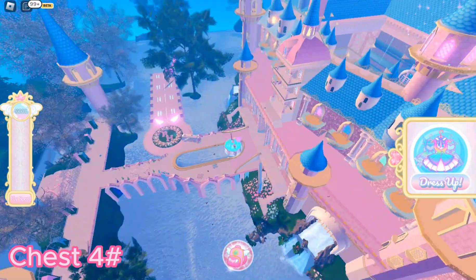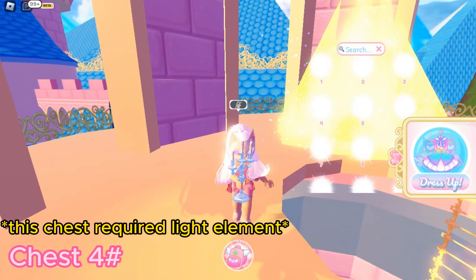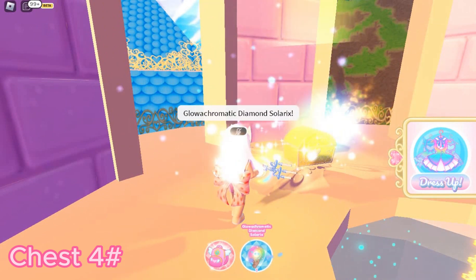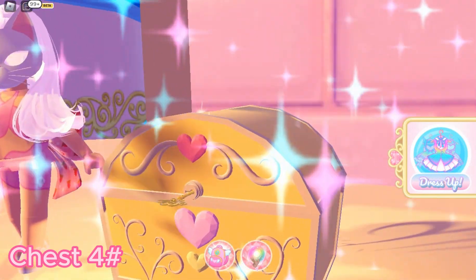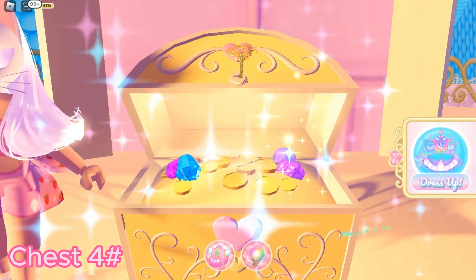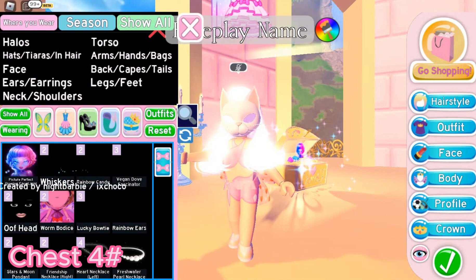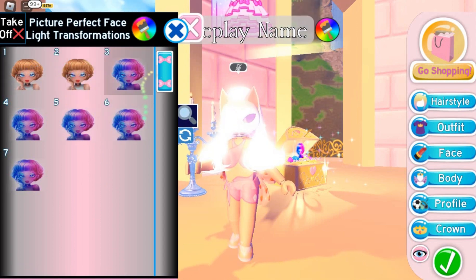The next chest required light power, so you can only obtain this if you've got that element. Let's try it on. This is good if you like doing photo shoots in Royal High.